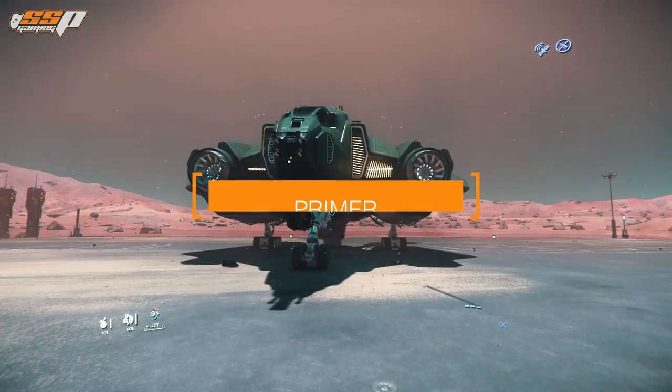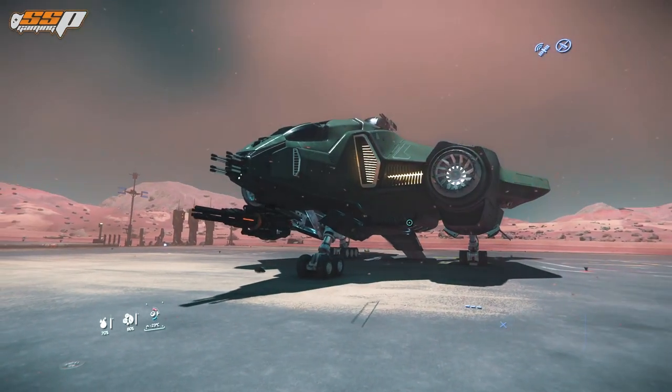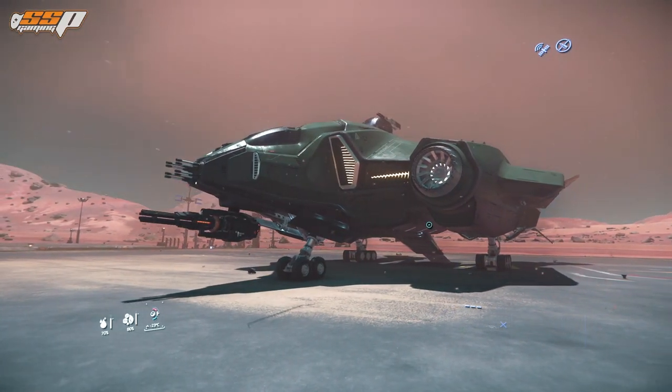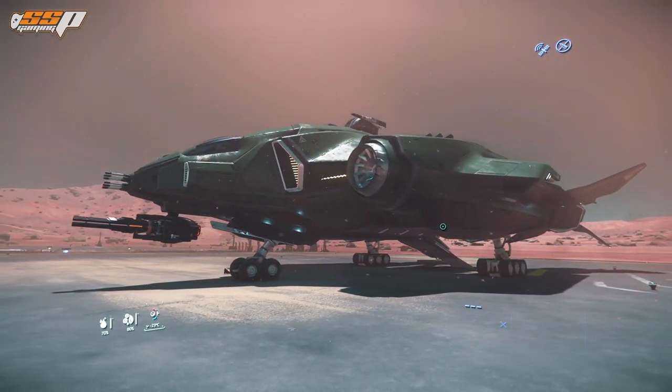The Aegis Dynamics Vanguard Hoplite is one of four specialty heavy fighters produced by Aegis Dynamics. This one in particular is a transport ship — it can transport six people and their weapons in relative comfort into and out of battle, while still acting like a heavy fighter with some very decently sized weapons on the front as well as a turret on the top.